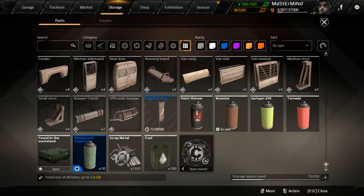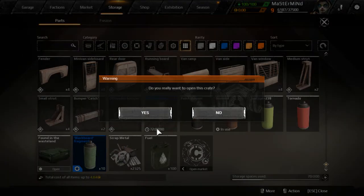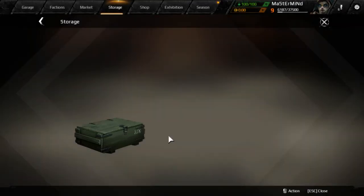Welcome, welcome, welcome folks to the Mastermind Show. This is Mastermind speaking, aka Elijah the Great. We're gonna go ahead and do an unboxing today. Let's get right on into it and see what we're gonna get.